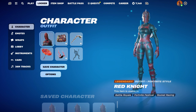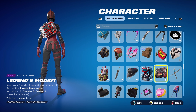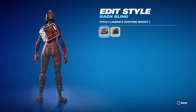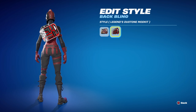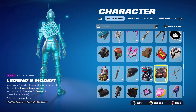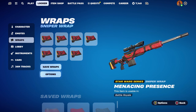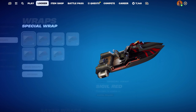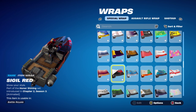For combo number 9, the second last combo, I thought I'd use a back bling from this season — the Legends Mod Kit, part of the Joneses Revenge set, introduced in Chapter 5 Season 1. This is Vengeance Jones's back bling. The edit style I'm using is the Legends Duotone Mod Kit — it has white, black, and red — which I'm combining with the pickaxe. The pickaxe is the Candy Axe, part of the Frosty 5 set, introduced in Chapter 1 Season 1. Such a clean Christmas pickaxe — probably one of my favourite Christmas pickaxes I own. Using it for the white and red: the red goes nicely with the skin and the white goes nicely with the dual-toned back bling. The weapon wrap is Sigil Red, part of the Honour Shining set, introduced in Chapter 2 Season 3's battle pass — using it for the red, black and silver design.